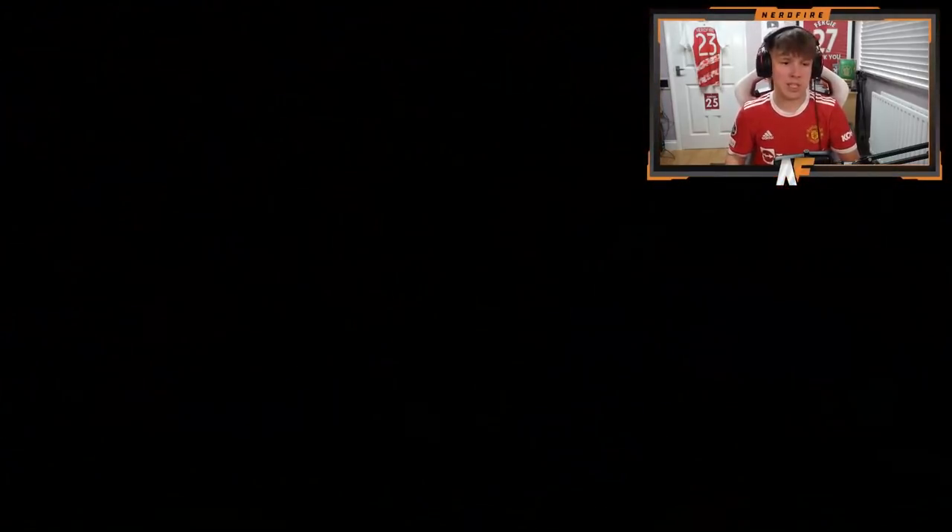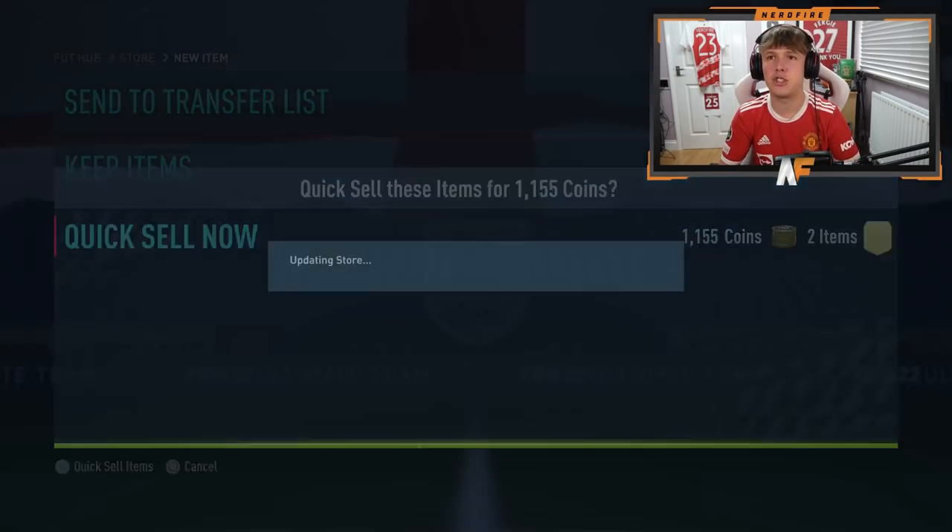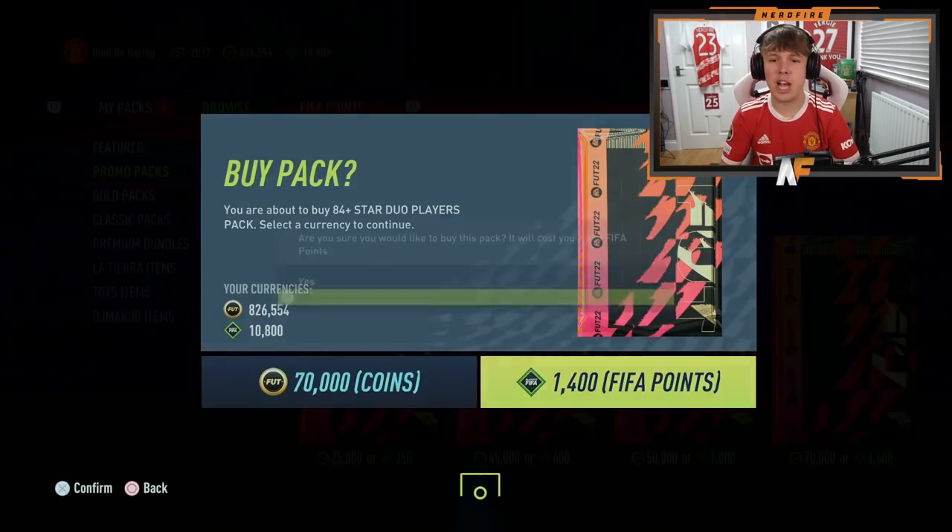Benucci 87 in-form - that's actually pretty decent, fodder-wise. And we just got Fred, though he's just gone out of packs. Okay, here we go, 84 star duo number two.